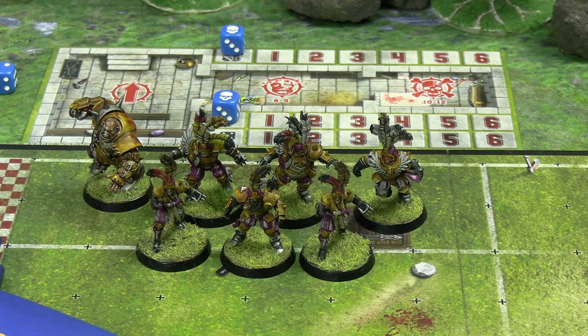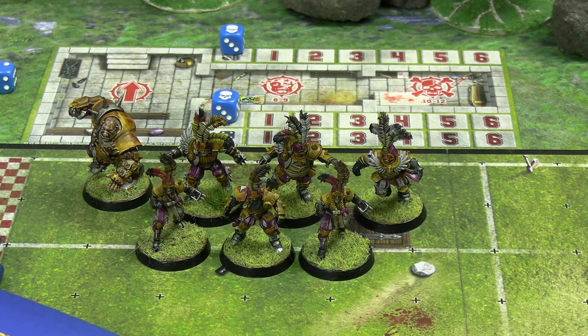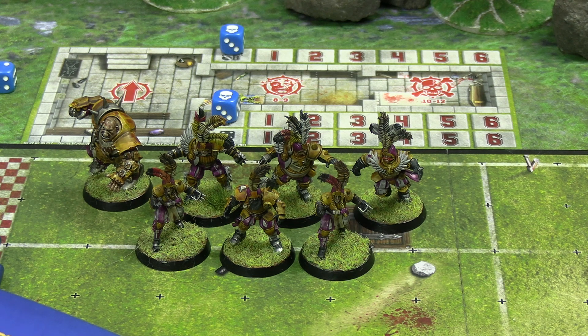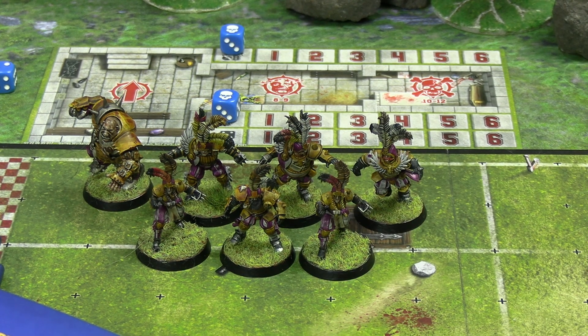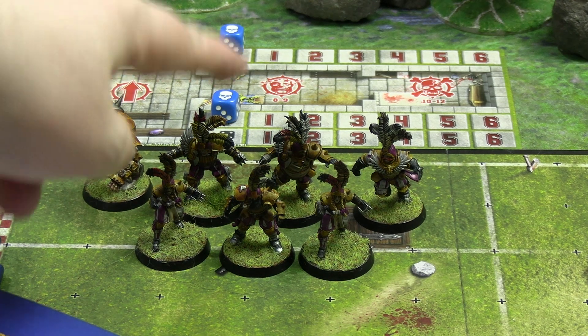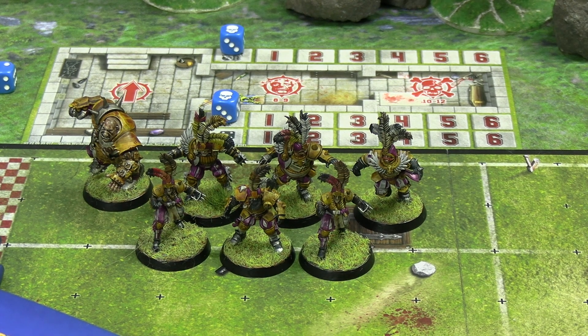The other nice thing about playing 7s is only needing a minimum of seven and a maximum of eleven players, which means we can have the Bogenhafen Barons on the table sooner than you'd think, because the other half of the team isn't painted yet but the half that is means we can field them today. You can only have a maximum of four players that are not linemen, so you have a minimum of three linemen essentially in a 7s team. We have three Imperial Linesmen at the front — two using the same sculpt, one using an alternative one — and then we have an Ogre, two Bodyguards, and a Blitzer.